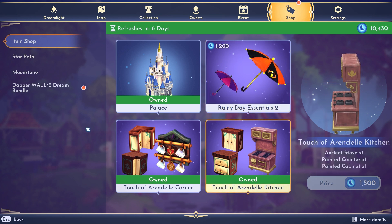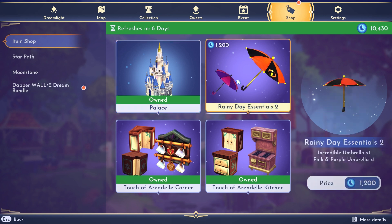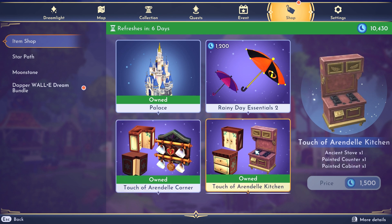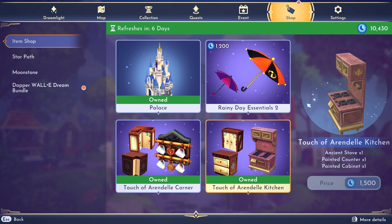To give you the breakdown of the actual cost in real dollars: the house skin is about $13, the Rainy Day Essentials 2 is about $4 to $5, the Touch of Arendelle corner set is $4 to $5, and the Touch of Arendelle Kitchen is a little more than $5. So this is honestly one of the cheaper weeks in the Premium Shop.